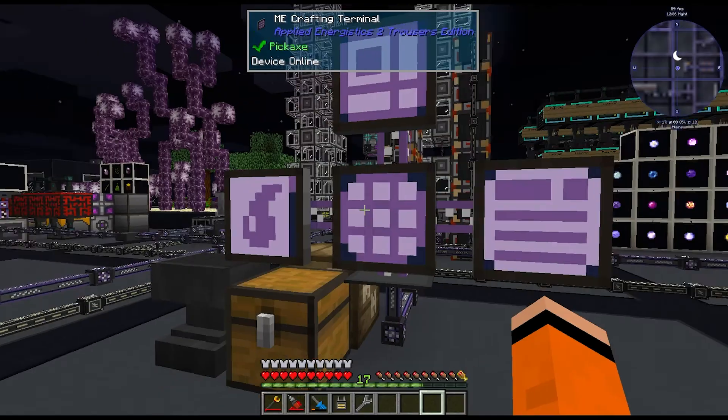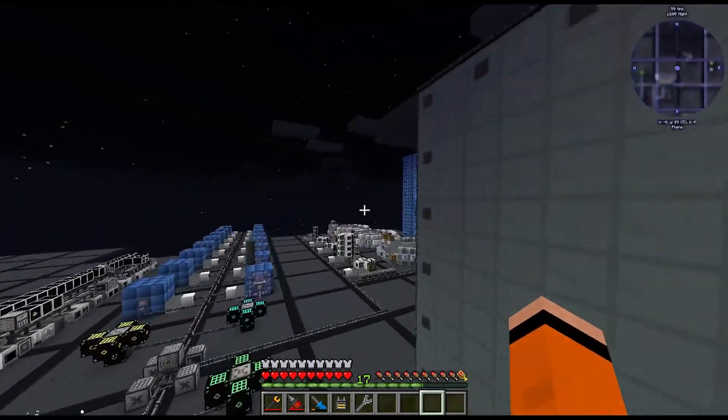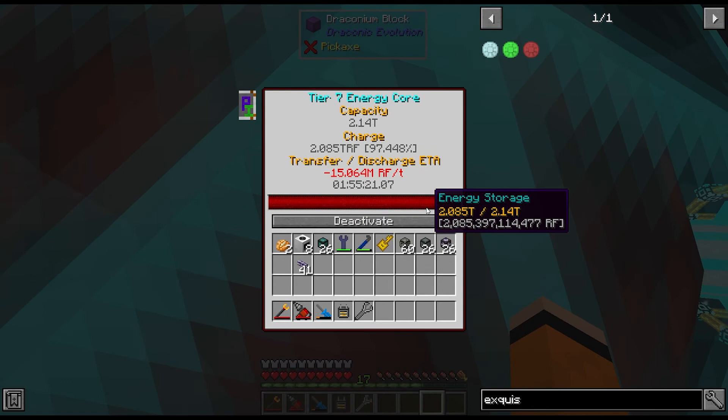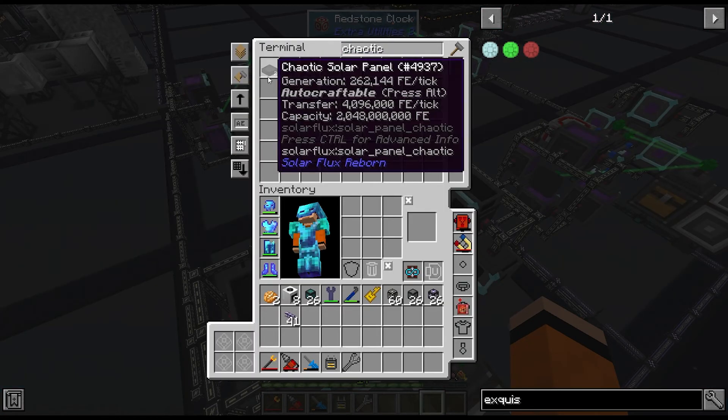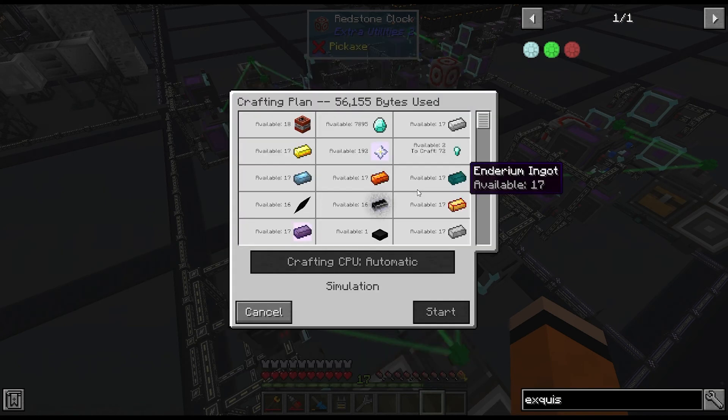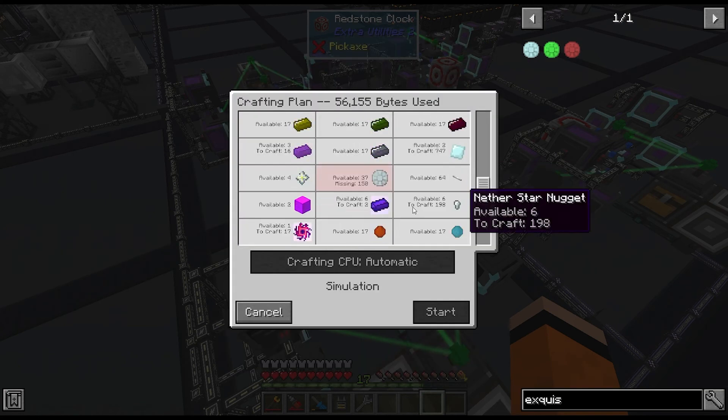Our RF is being buffered in this draconic energy ball and it's actually almost full. There are our 2 chaotic panels just finished. Let's see if we can upgrade these to neutronium yet. We're missing some exquisite diamonds.